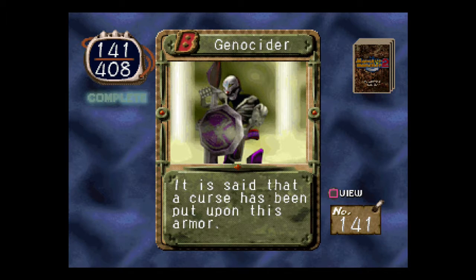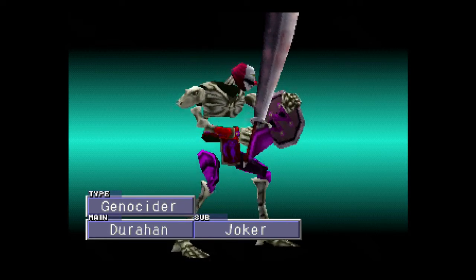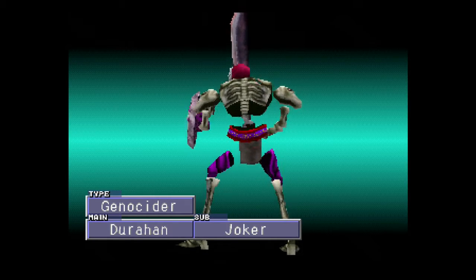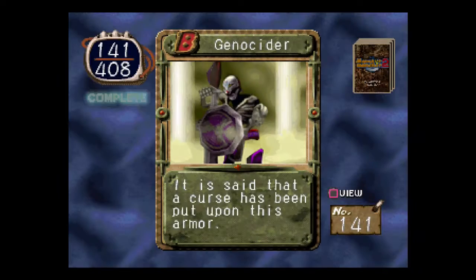Genocider. It is said that a curse has been put upon this armor — a curse, by a joker. That thing's creepy. He's got little skulls on his shoulders and a little wrestler's belt. That thing's creepy. Moving on.